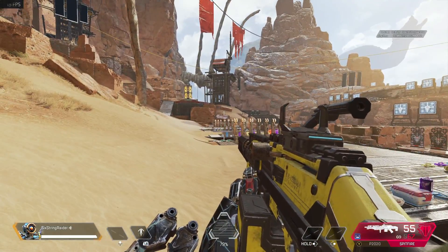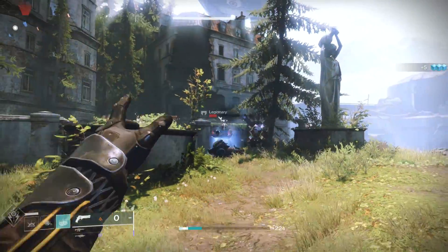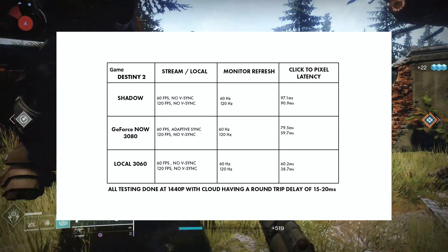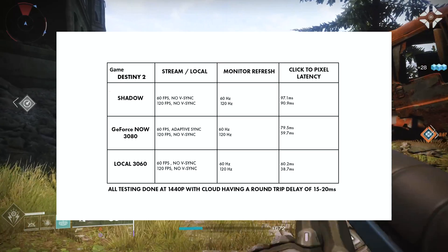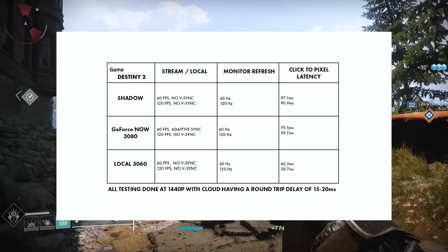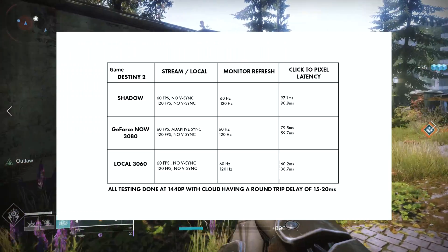Now let's move over and take a look at Destiny 2. Destiny 2 is an interesting one because on Shadow, with the current hardware, you can't hardly run the game over 60 FPS no matter what. So I couldn't match 120 FPS like I could on GFN or local, which is why you don't see as much of a difference between 60 and 120 up here. On Shadow we're at 97.1 milliseconds for 60 FPS and 90.9 for 120, while GFN had great scores at 79.5 for 60 and 59.7 for 120. My local was 60.2 at 60Hz and 38.7 at 120Hz.